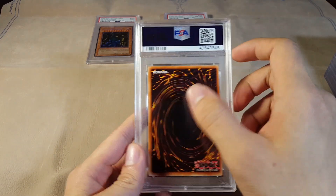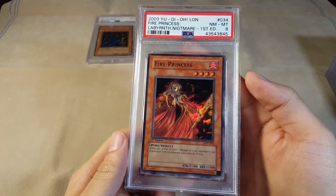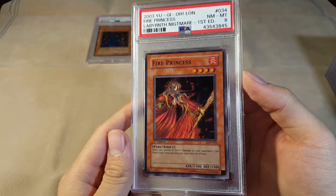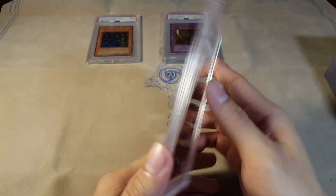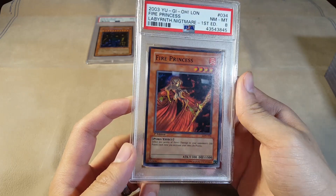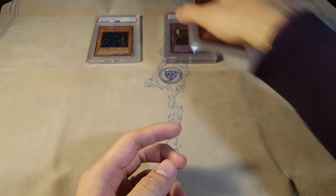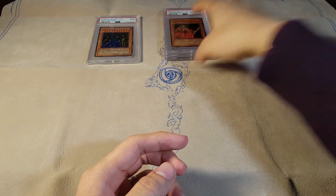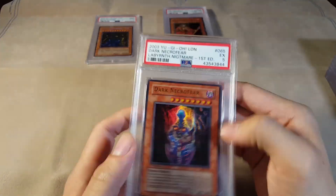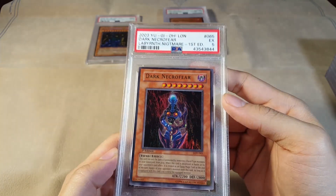We got a Fire Princess Near Mint to Mint 8 as well. This is definitely one of those very very difficult to grade cards. I don't know why I sent this one in — there's definitely no way this was ever going to get a 10. But that's okay, maybe I was just putting it in to see how difficult it would grade. Sometimes I just put in old cards just to see what they get.